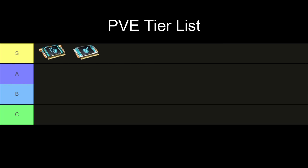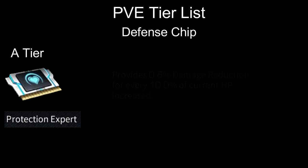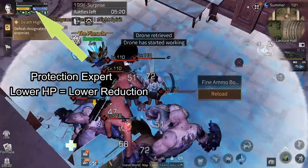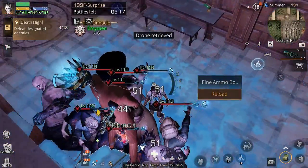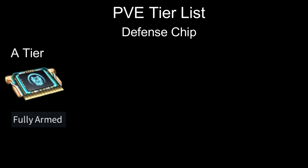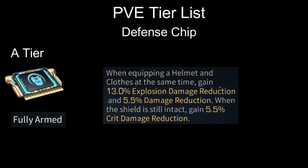Those are S tier for PvE. Now moving on to A tier. We have Protection Expert — yes, this free chip is on A tier, it's very good. It's just overshadowed by Melee Defense, even though in PvE crit damage is useless. But Melee Defense provides damage reduction without an HP condition, whereas Protection Expert will lose its effectiveness if you are low on HP. Next, we have Fully Armed. The only stat useful from this chip for PvE is the damage reduction — it provides 5.5% damage reduction, slightly lower than Protection Expert but still better than most chips for PvE.